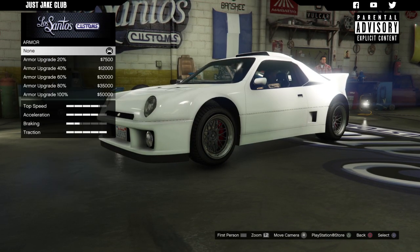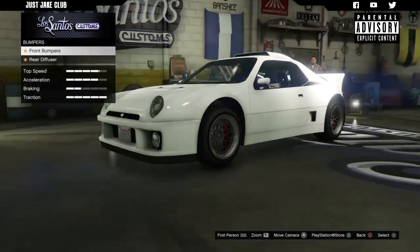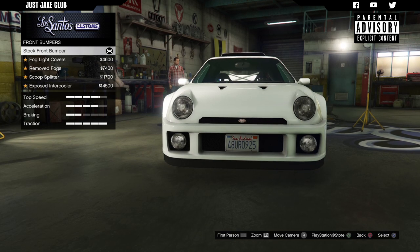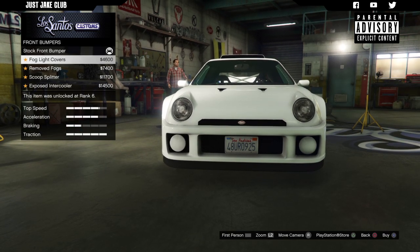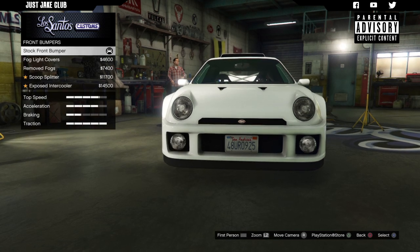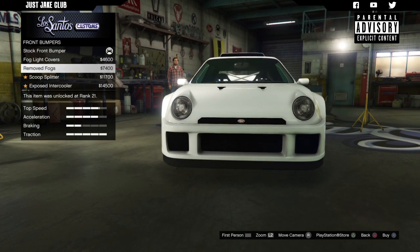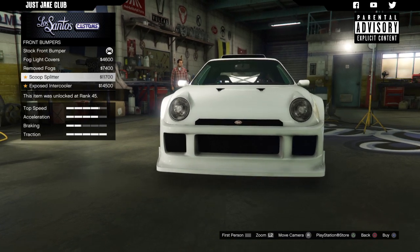As always we're going to start this build with 100% body armor, then go to the brakes and get the race brakes. Moving on to the front bumper — we don't have loads of options but we do have a few which is pretty cool. We've got the fog lights as stock, then fog light covers, then we can remove the fog lights altogether, and then we've got this scoop splitter.